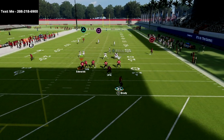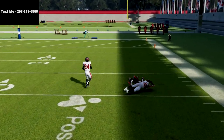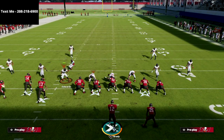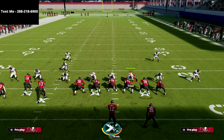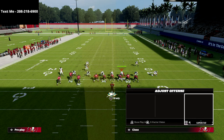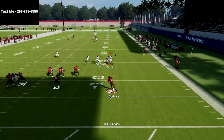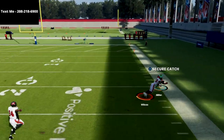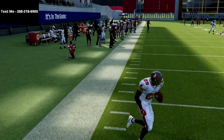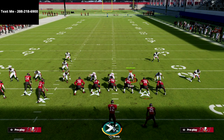Just pass lead it up and you're going to see so much separation — you're going to make so many people frustrated on the defensive side of the ball. If you want to get the bunch tight end free preview, all you got to do is join my text message membership by texting the word Madden to 208-218-6900. That number is also linked in the description. I think Scotty Miller might just be a little bit too fast, but you're not going to have this issue because everybody is pretty much the same speed.